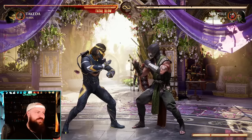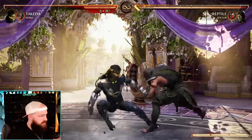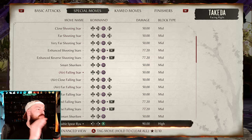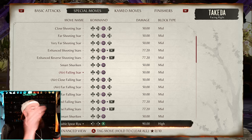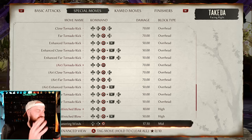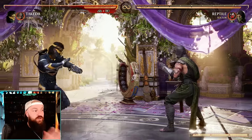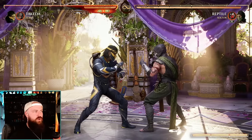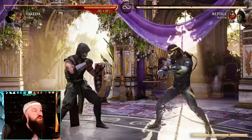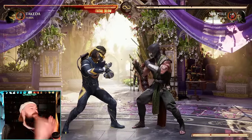Takeda is one of the most interesting characters in this game. He's got some really cool normals and decent mix-ups. Looking at his special moves, there are a lot of them - and many let you change the distance of the move from very close to very far. With that in mind, Takeda is a character where you really have to control the space of the game, because you're deciding how far you want to throw the shuriken stars or how far you want to do down-back-four. You can't just do a special move and expect it to hit - you have to control that space.